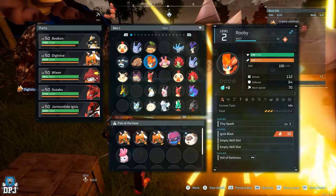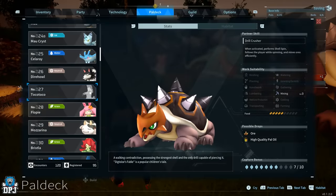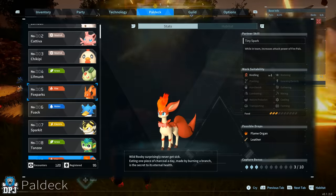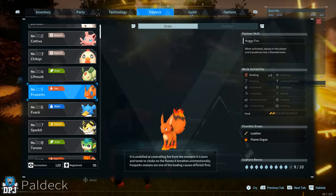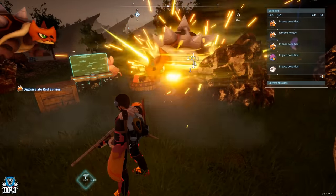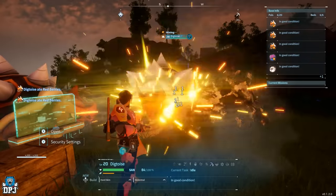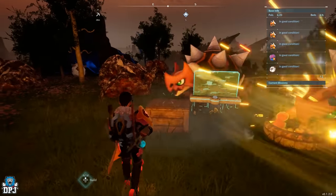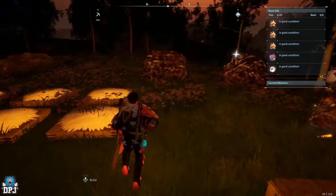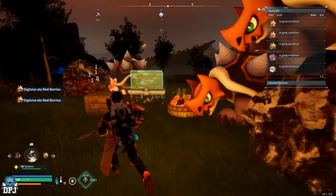For smelting you'd also need a pal with the Kindling and work suitability trait, which is on 99% of all fire pals. Any will do — even early-game ones like the Foxparks are perfectly fine and they all have that Kindling ability. Obviously better stats means faster smelting, but early game you work with what you've got. You can scale this up with five or six Digtoises, five gatherers, and five transporters for maximum efficiency — but this is bare minimum. I'll do an advanced guide for maximum efficiency in a few days.